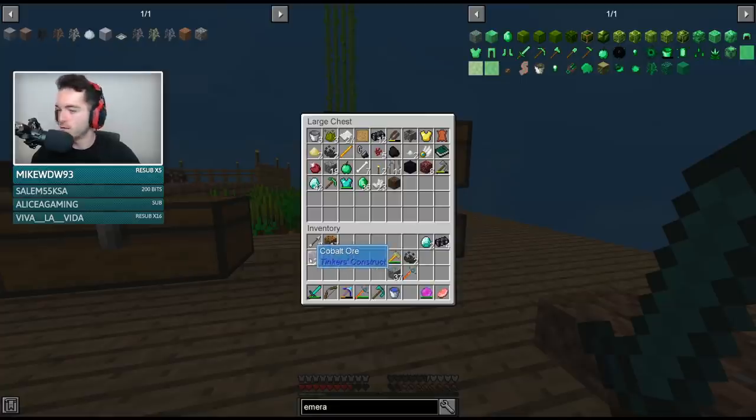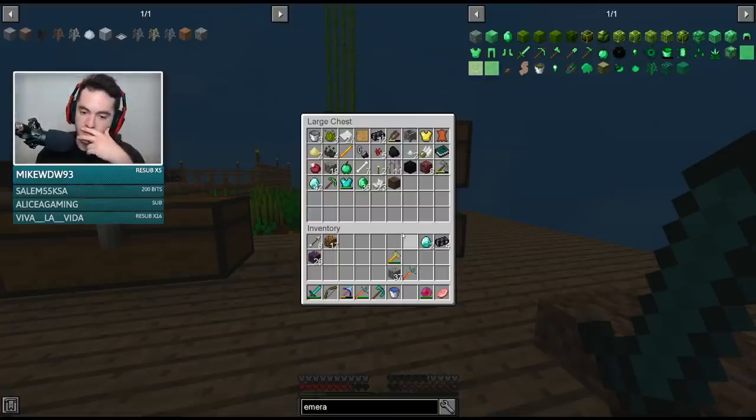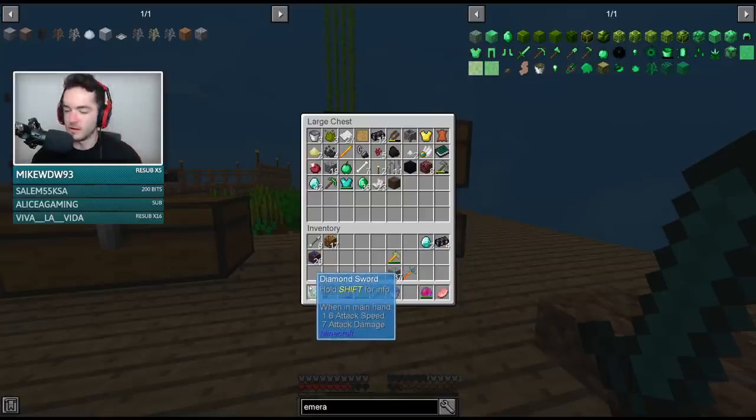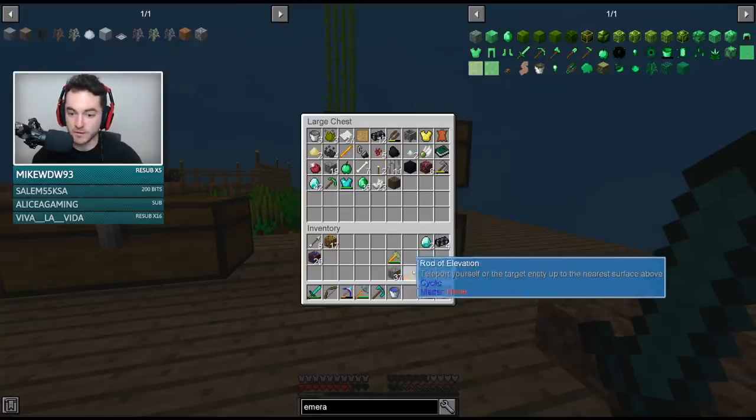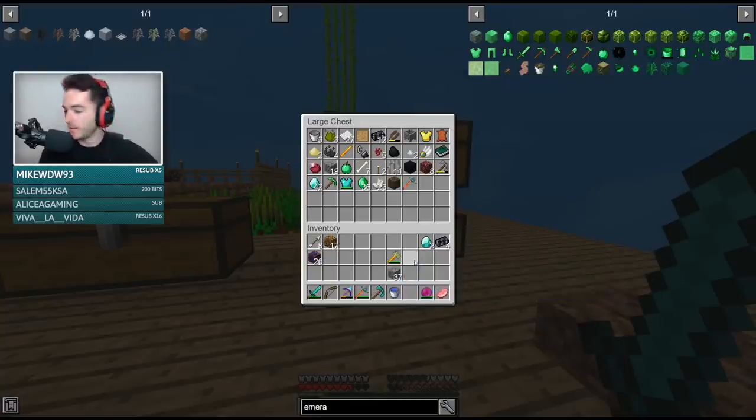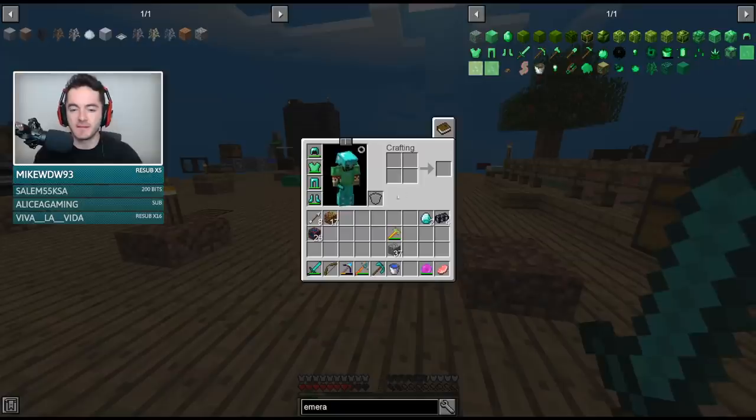We have 26 cobalt and 17 ardite. That's probably a good base resource to start making our first Tinker's tool out of, but party pickaxe is kind of OP. Yeah, you were having fun with the party pickaxe? I recommend it — honestly, I really recommend it. Tinker's armor — I forgot that's a thing. You make the helmet core, the armor core, et cetera.